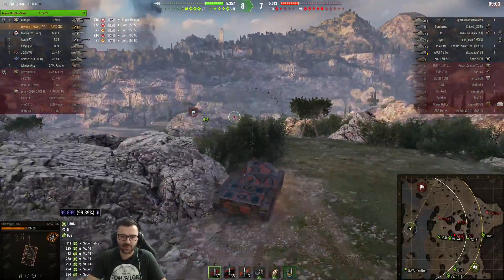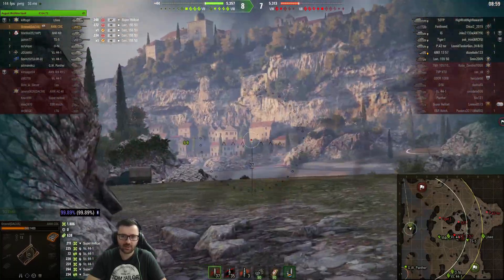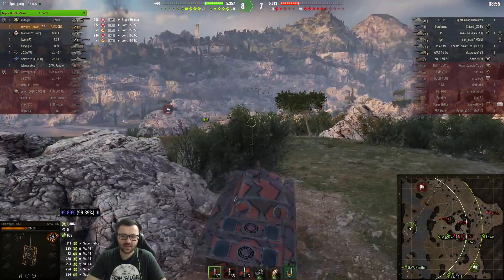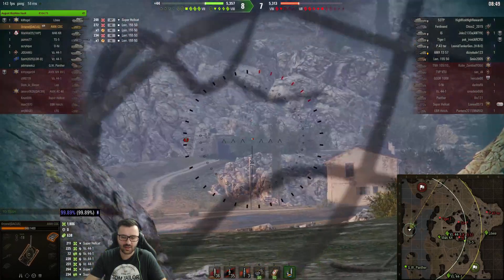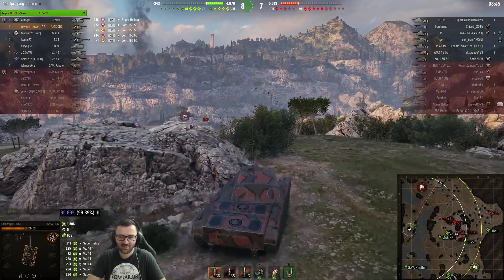Right now the meta is big alpha and good armor. Tanks with big alpha have power-crept everything. Still not enough.